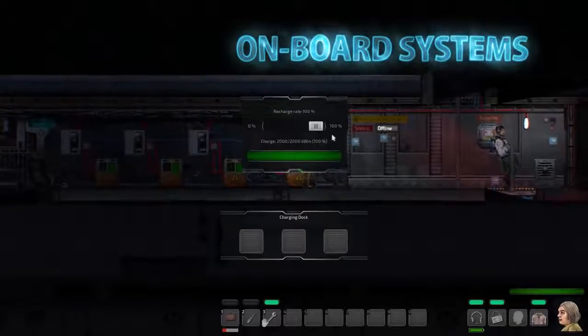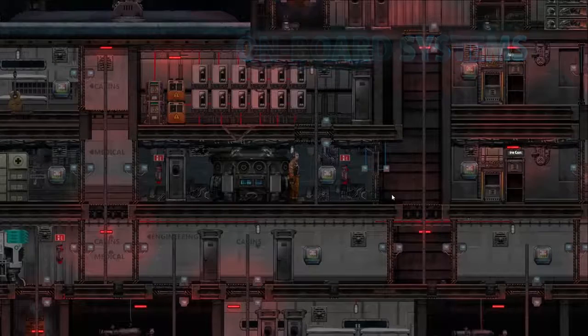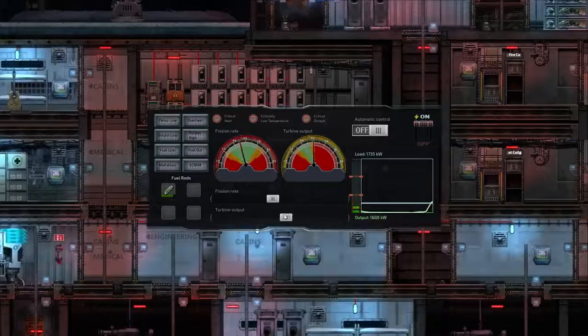The sub is a complex vessel that requires regular maintenance and skillful operation. All systems are interconnected and powered by a nuclear reactor. Manage the reactor with care or you'll be in trouble.